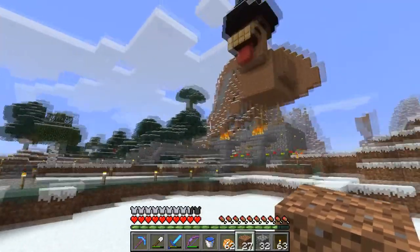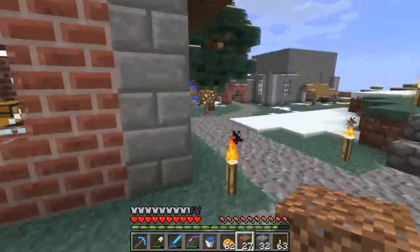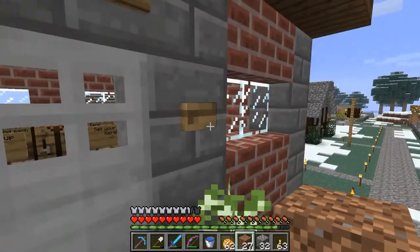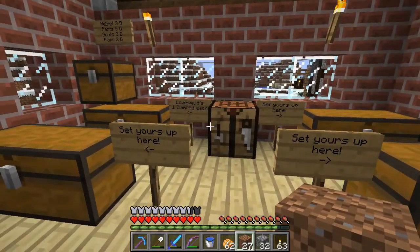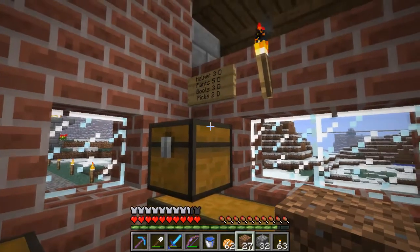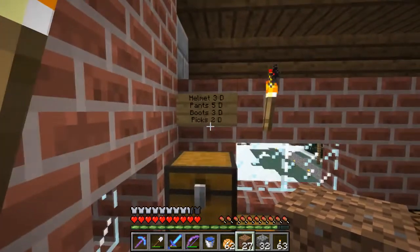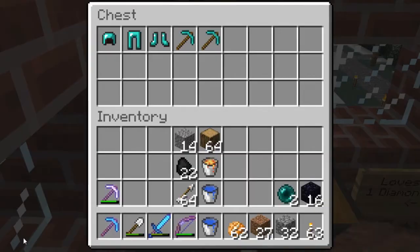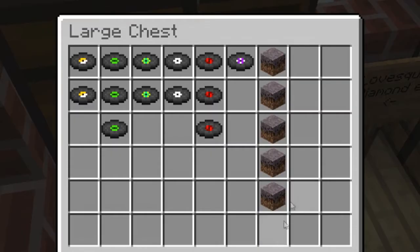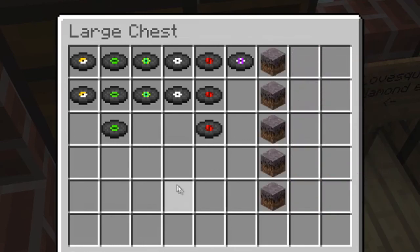All right — giant turkey, duck, chicken thing. Some nice houses. Oh, a trading post. Not been here recently. Helmets are three diamonds, pants are five diamonds, boots three diamonds, pigs two diamonds. And these things are one diamond each. Ooh, mycelium — not really sure what that's good for, mind you.